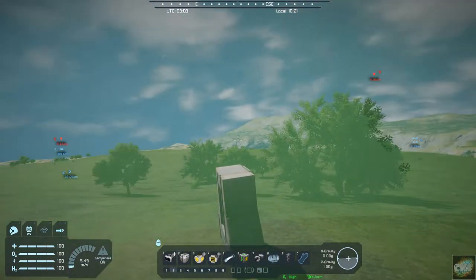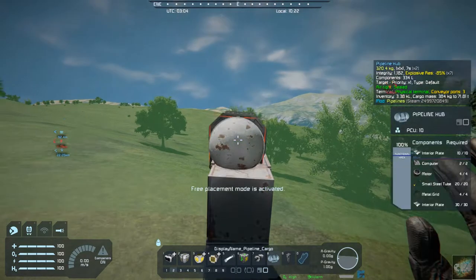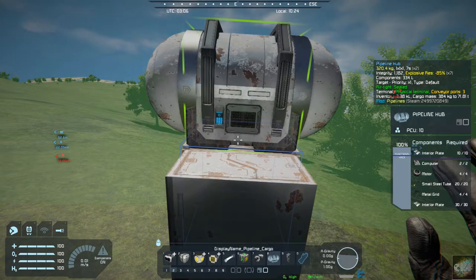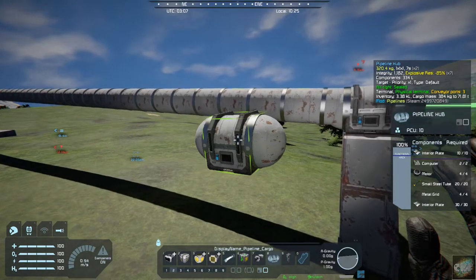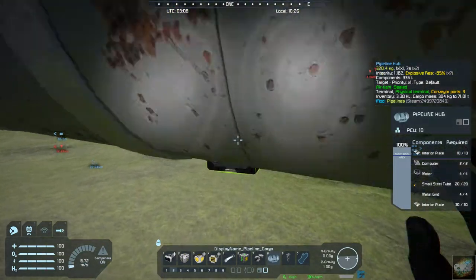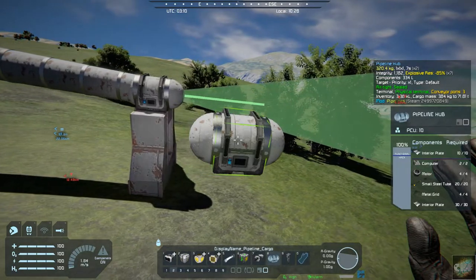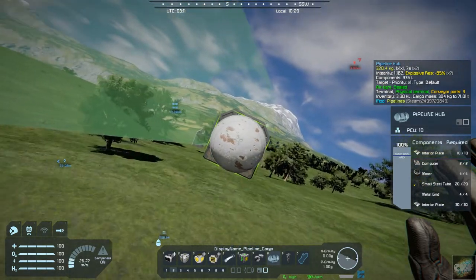So we'll put the next hub in, making sure it's facing the right direction, and there we go — the pipeline extended itself out. The other nice thing about this is it's got collision, so you can't just drive through it. You can also see that the pipeline toggle line of sight has lined up and moved over to your next hub.